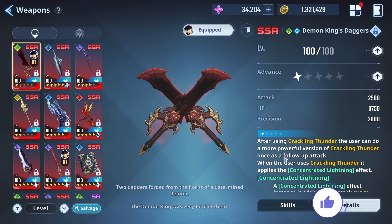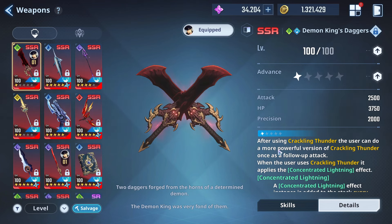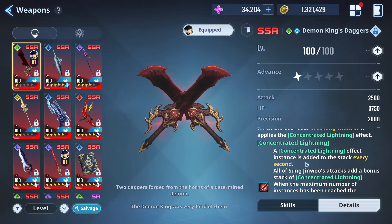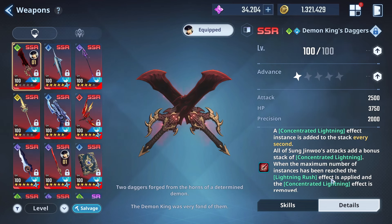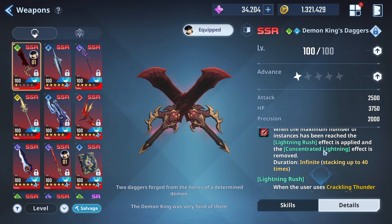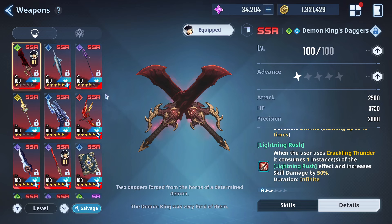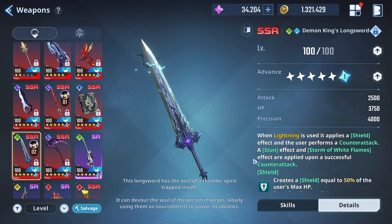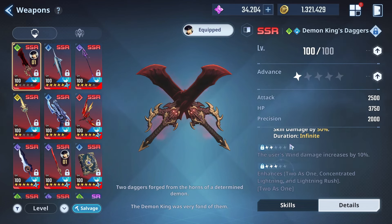The A1 version is where you get additional hitting. After using Crackling Thunder, the user can do a more powerful version of Crackling Thunder once as a follow-up attack. So you'll do the skill, the enemy will be paralyzed, and then you can redo the skill again — getting two hits in. When the user uses Crackling Thunder it applies the Concentrated Lightning effect. A Concentrated Lightning instance is added to the stack every second; all of Sunjun Wu's attacks add a bonus stack. When the maximum instances are reached, the Lightning Rush effect is applied. Lightning Rush: when the user uses Crackling Thunder, it consumes one instance of Lightning Rush and gives a 50% increase to skill damage.